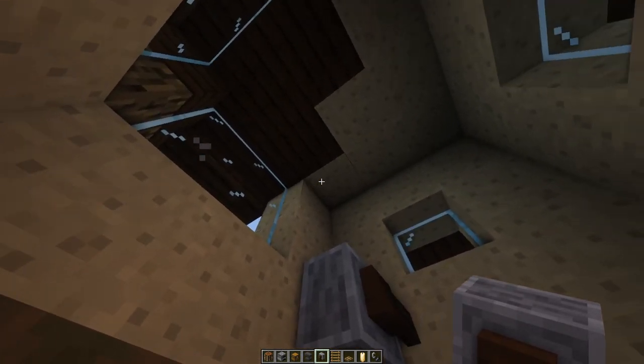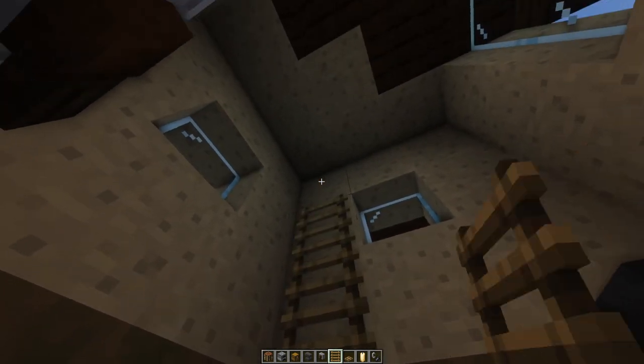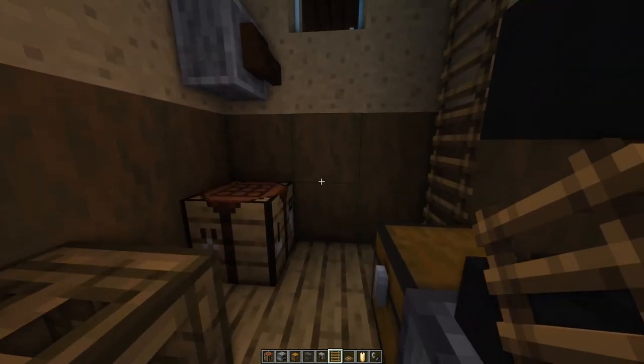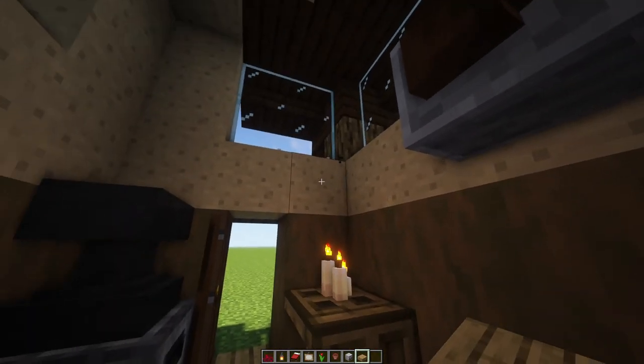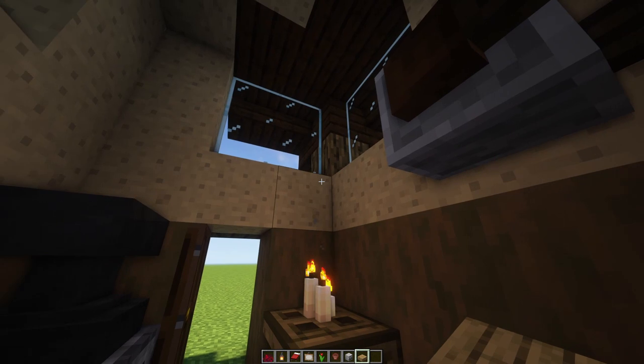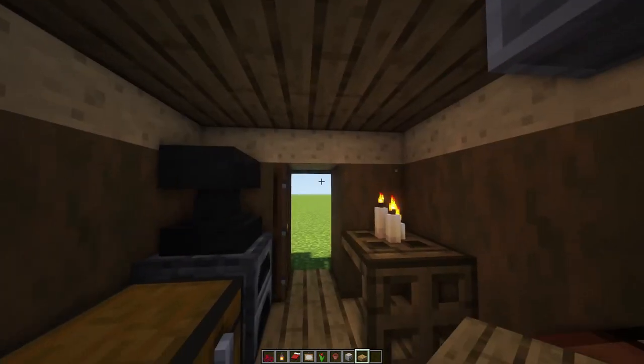We're also going to have a little upper level for our bed, so put a ladder all the way up in the back right corner so you can get upstairs. Now let's make the upper level — grab your oak slabs and we're going to place six of them just underneath the window: one, two, three, four, five, and six.